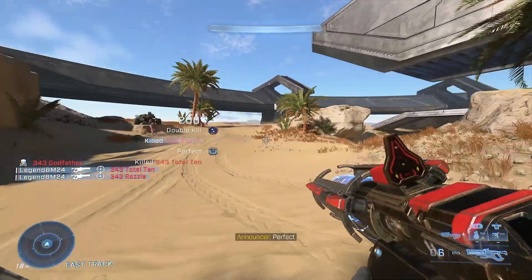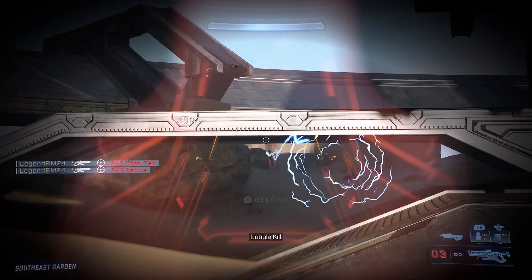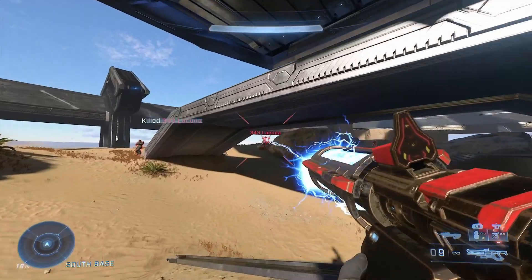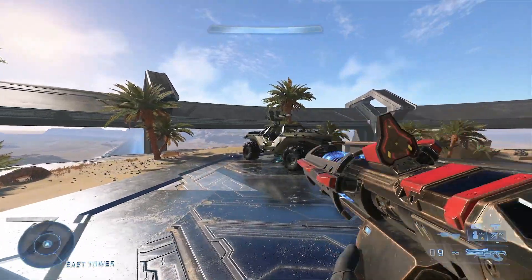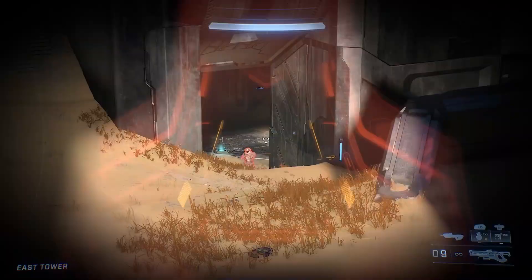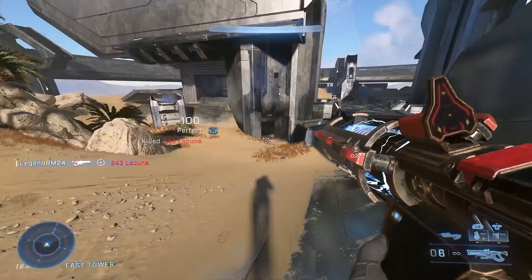So with those pros and cons in mind, the best way to use the shock rifle effectively is to keep following the enemy with your reticle after shooting to ensure all the rounds hit, to focus on headshots because that's where the weapon does the most damage, and to use it in situations when you need to stun a vehicle.